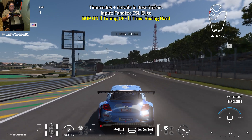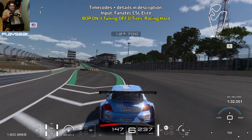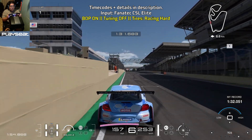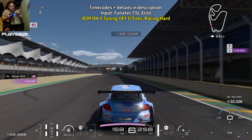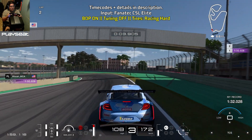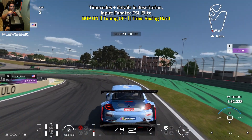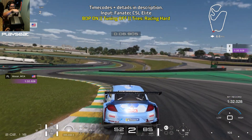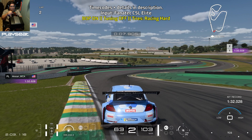When you cross the start finish line, make your way towards the right side of the track. You're going to brake before the 50 meter board — brake as much as you can in a straight line, 100% braking power. Slowly ease off of the brakes as you're turning in, and bring yourself all the way to the left side of the track to set yourself up to go downhill on the Senna S.